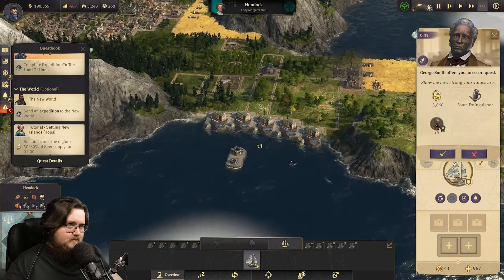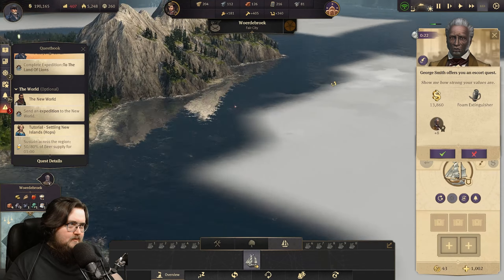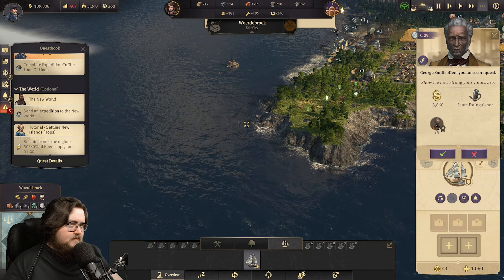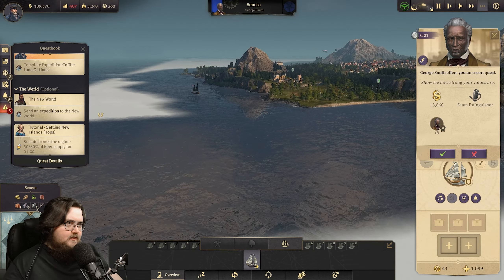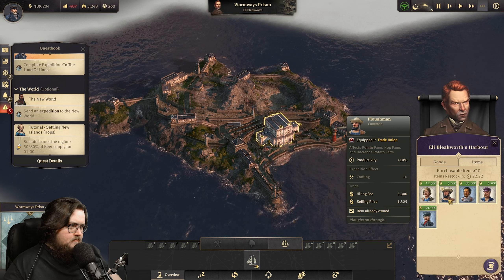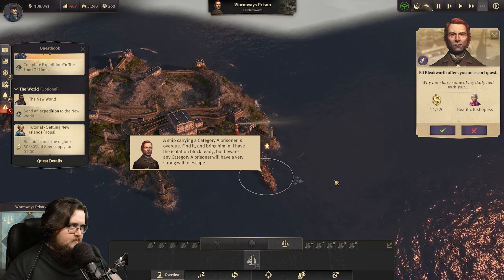That one has guns — yeah, that one we should definitely watch out for. Well, we found her — this is her main base. Show me how strong your values are. At least we were faster. We'll give it our best. I don't think that ship should stand a chance against our cannon at home.